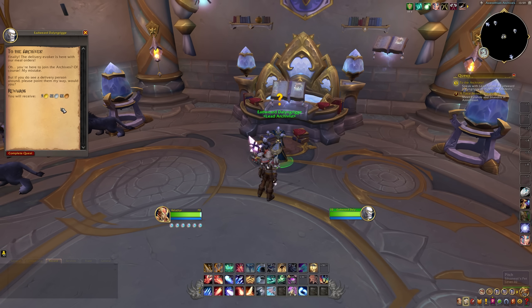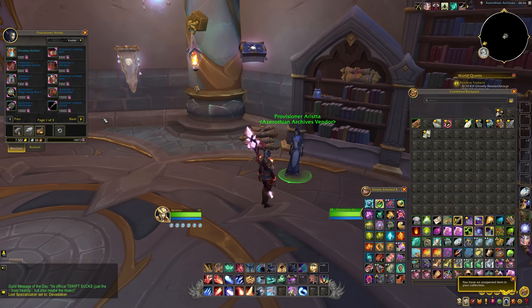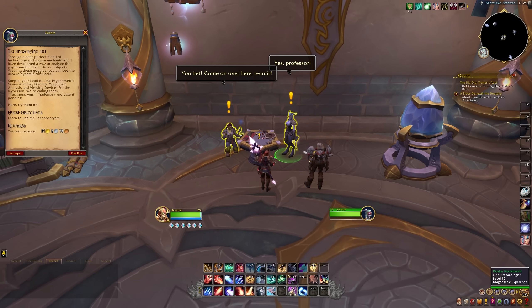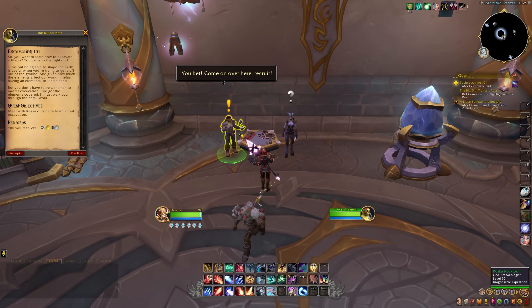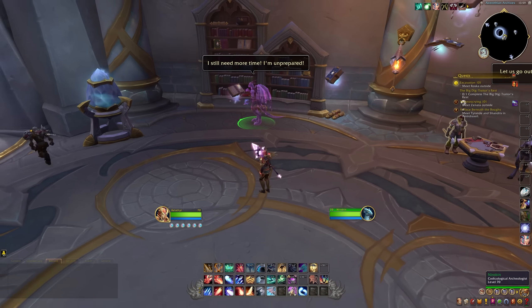This is the main hub for the Azerothian Archives right now. It's where your intro quests are going to be, where you turn in various other quests related to the activity, and where the rewards vendor is as well. The intro quests walk you through how the system works, and how the two main minigames work that will allow you to progress through the next set of quests and complete world quests later on.